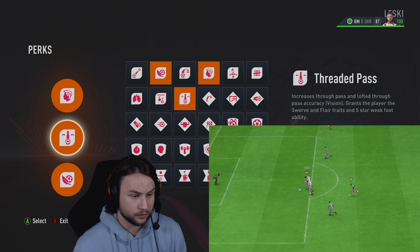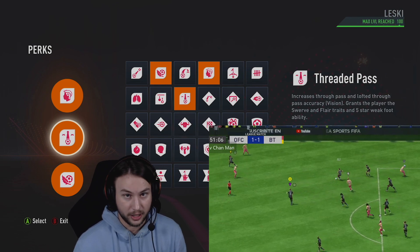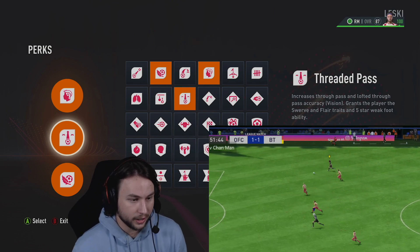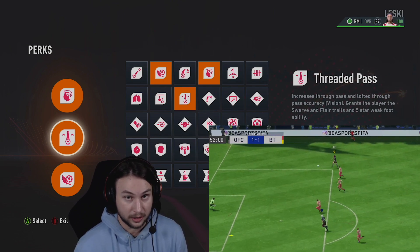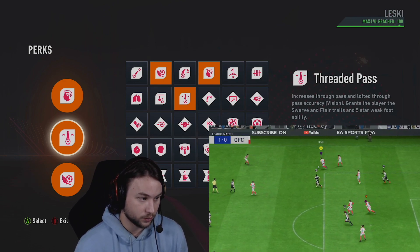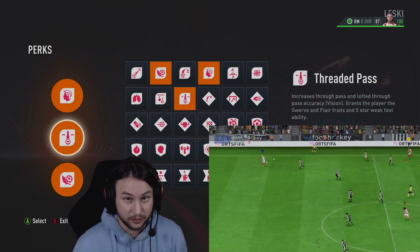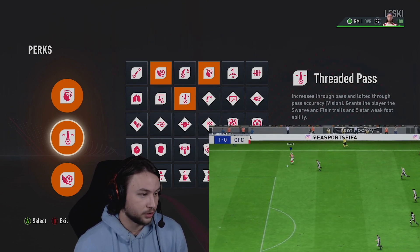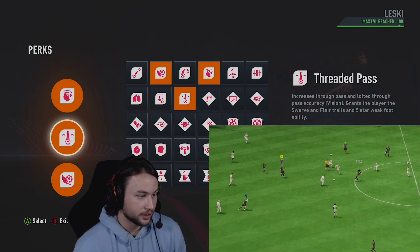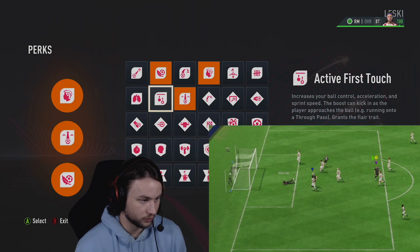Threaded Pass is just good for through balls over the top — it makes your through balls way better, increases your vision, makes through balls more accurate, grants you 5-star weak foot when making through ball passes, gives you the flare trait, and most importantly the swerve trait, which adds a lot more bend and curve to your passes and can avoid defenders and lead your attacker perfectly. The swerve trait is very underrated in FIFA. You can also switch to Precision Pass if your team doesn't do many through balls over the top.